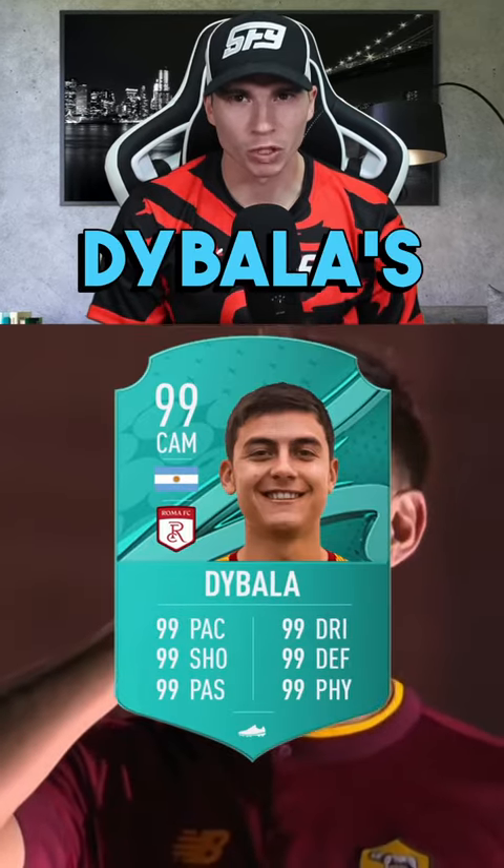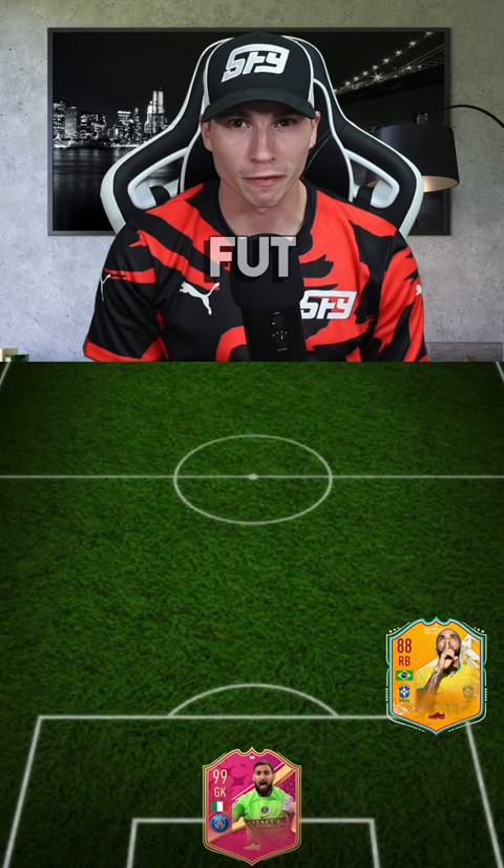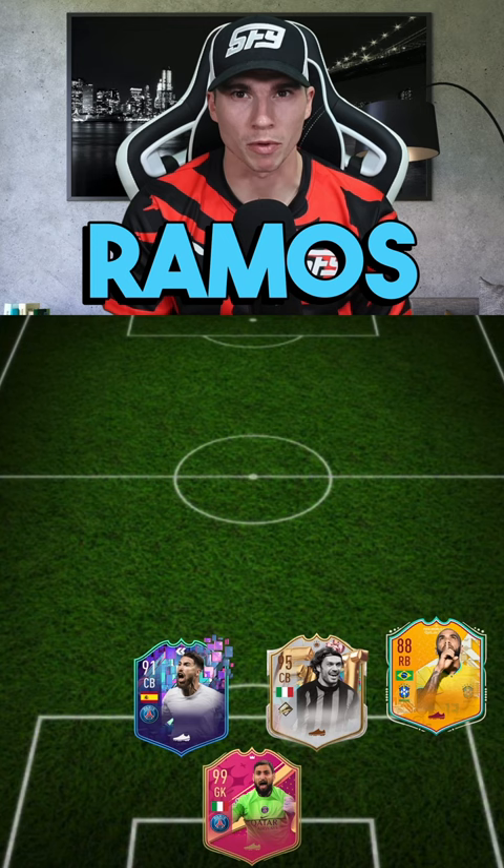Yes guys, this is Paolo Dybala's ultimate team squad. In goal, he's got 99 Donnarumma. His right back is the World Cup card, Danny Alves. His first centre-back is the FUT Birthday icon, Paolo Maldini. His second centre-back is the flashback, Sergio Ramos. At left-back, he has the Team of the Year icon, Zanetti.